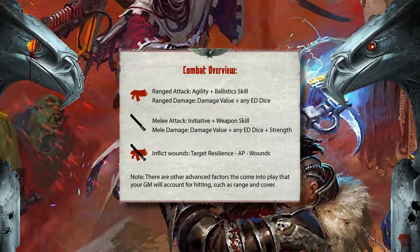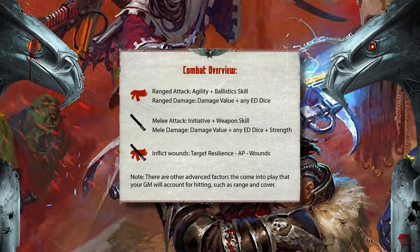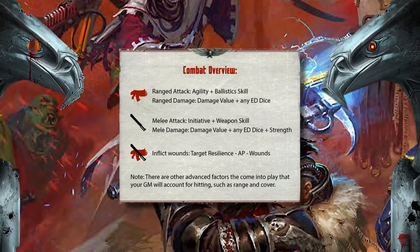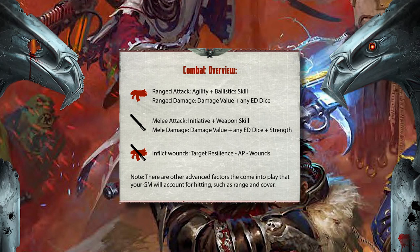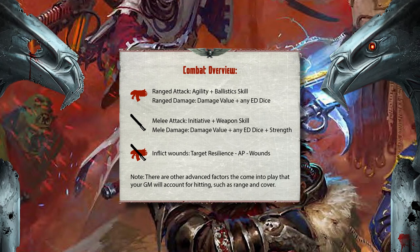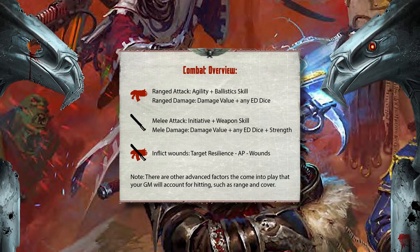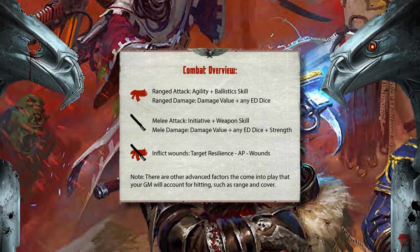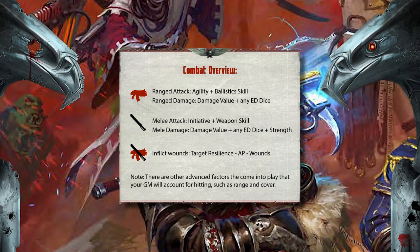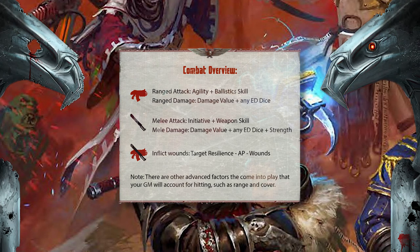So just to overview: a ranged attack is agility plus ballistic skill, and ranged damage is the damage value of the weapon with any extra damage dice. A melee attack is initiative plus weapon skill, and the melee damage is calculated by using the damage value of the weapon, any extra damage dice, and the strength of the character. To inflict wounds, you take the target's resilience, take away any armour penetration from that, and then remove any wounds from that as well.